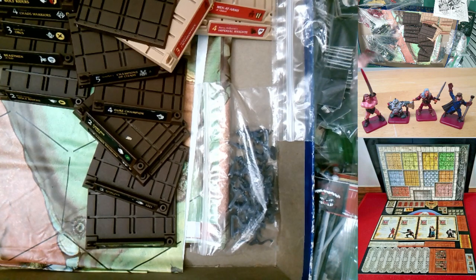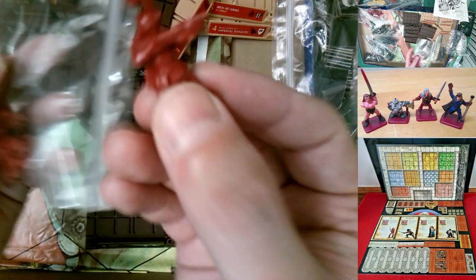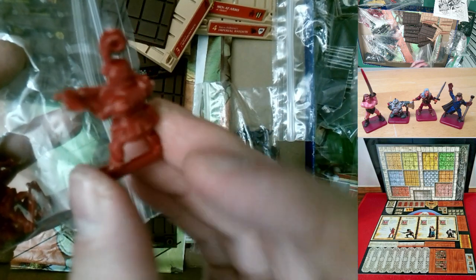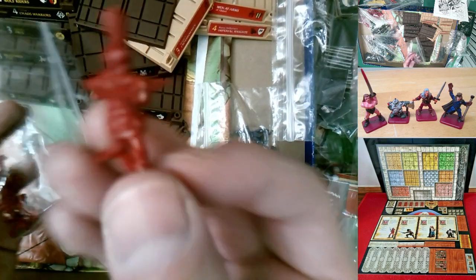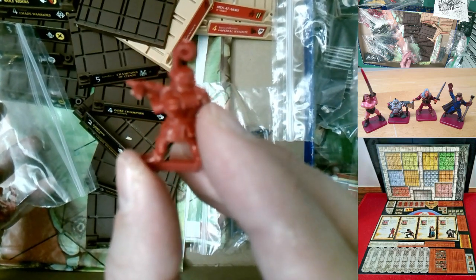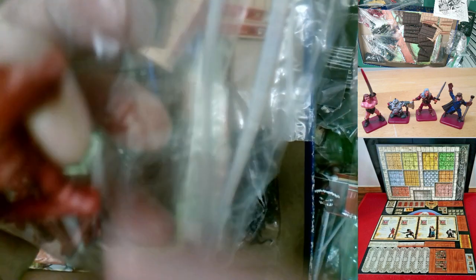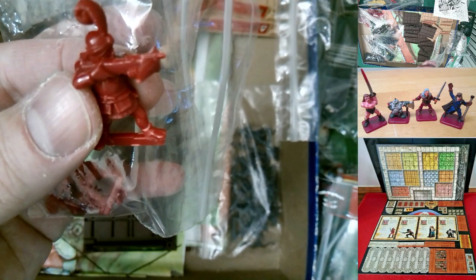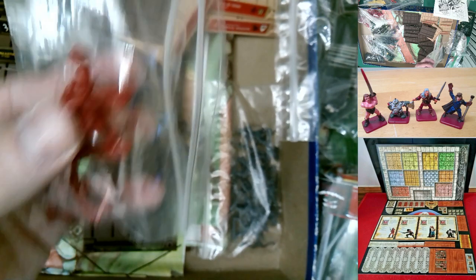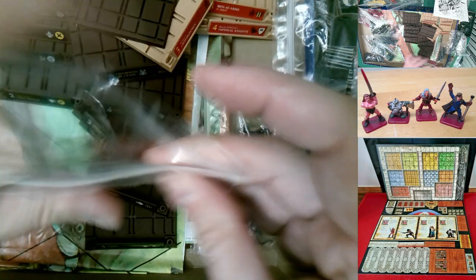Continuing with the Imperial side: you've got the crossbowmen. These guys look familiar but have a different pose from the HeroQuest mercenaries or Men-at-Arms — the weapon is integrated, not removable. These actually have proper boots, unlike the HeroQuest versions which look a bit like toe socks. There are five crossbowmen total for the good guys, in a nice red color.